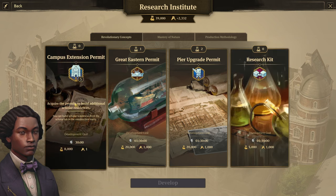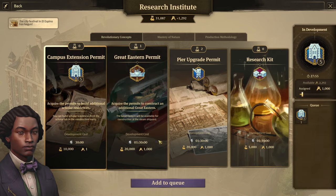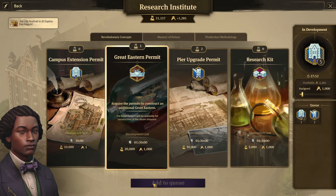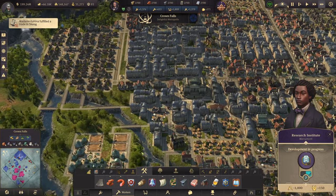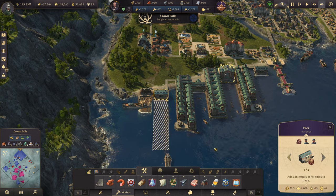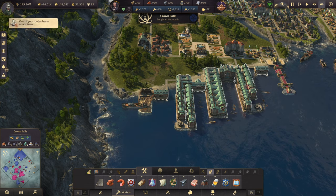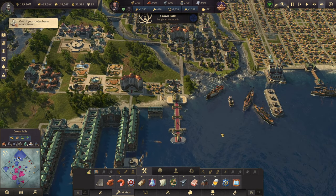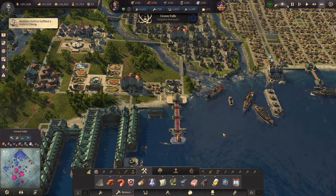Okay, yeah we could do that. I think let's get another two campus extensions and then a pier upgrade and a Great Eastern — that's going for a while. Now we did get a pier upgrade, so I think we can't upgrade up here as well, so maybe we didn't.